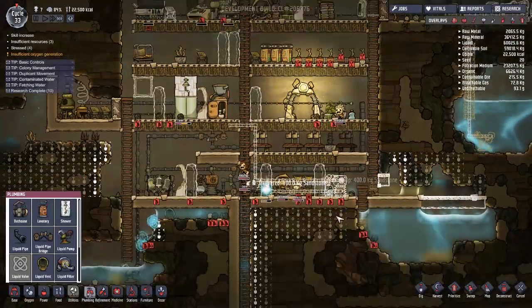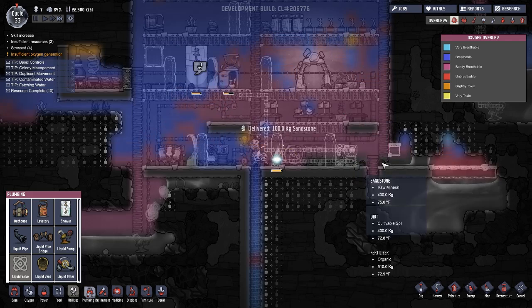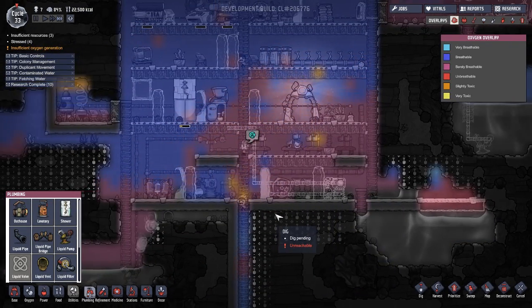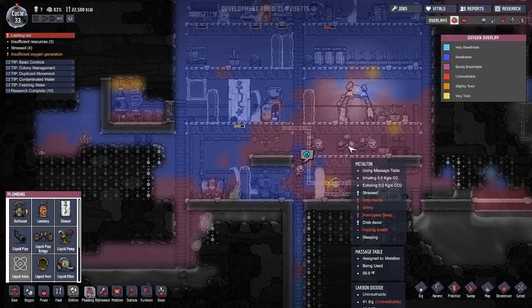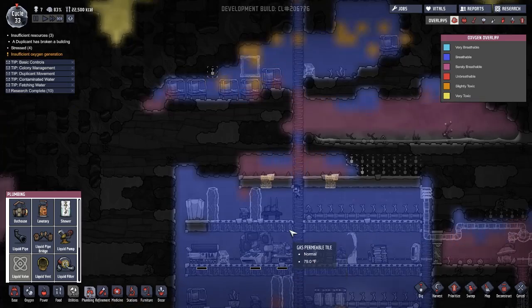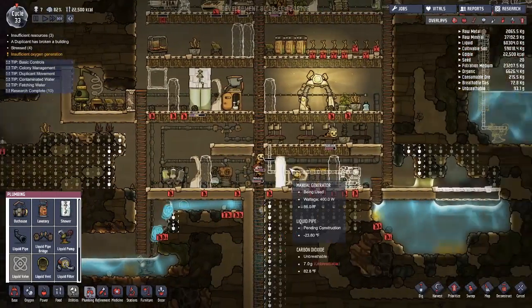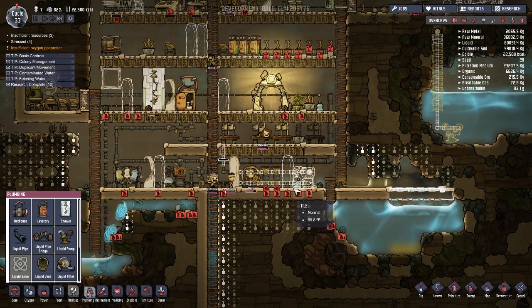The faster we can get some of these things done, generally the better. Getting rid of this should help a lot. People can get across here. One of the biggest problems is we've got low oxygen at the massage table so they don't get proper relaxation. I was gonna finish off mining this area, but I've got too many other priorities so nobody's working on anything — they're too busy breathing.